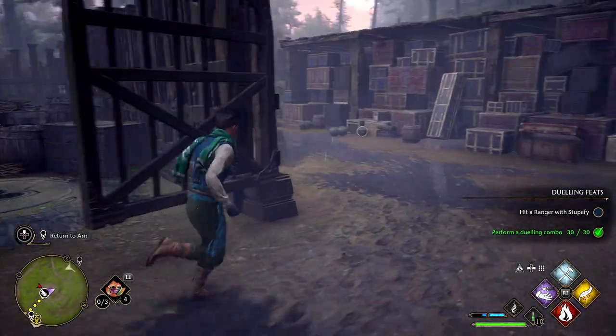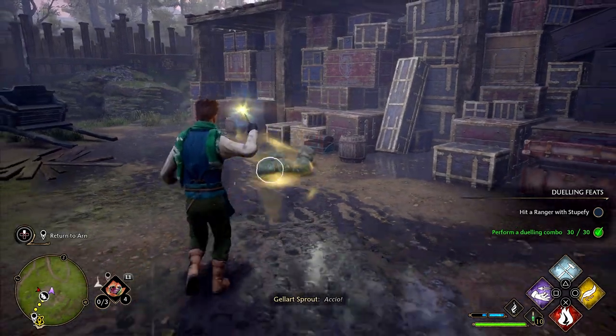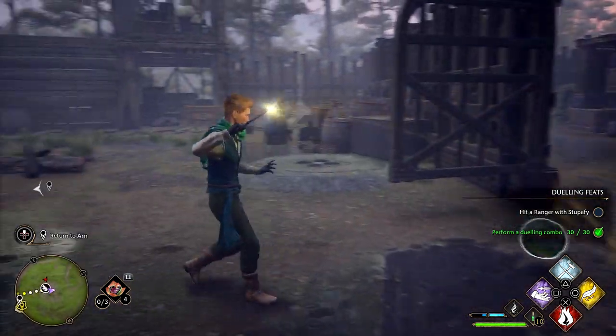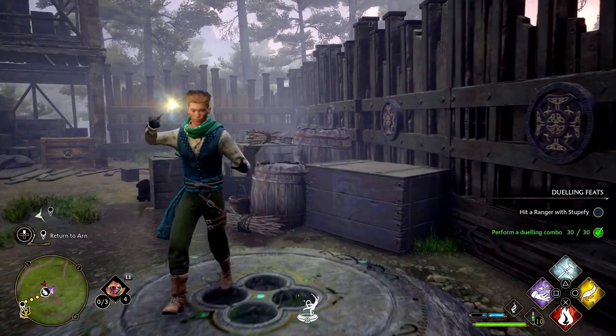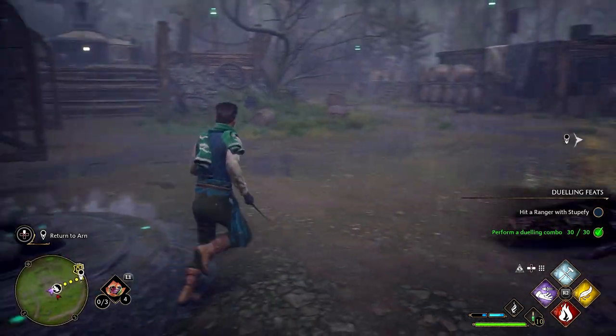When I started out doing this, it was nighttime and it was a bit more difficult. It got daylight after I finally figured out how to do this and it was a bit easier to see. Just make sure you're using your reveal to show you the different platforms. All you have to do is find these orbs, pull them to each individual platform, and it will complete this Merlin trial.